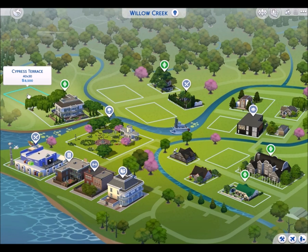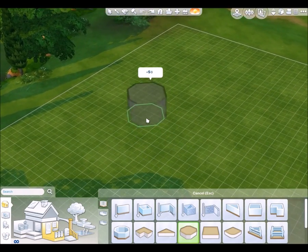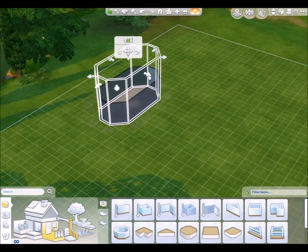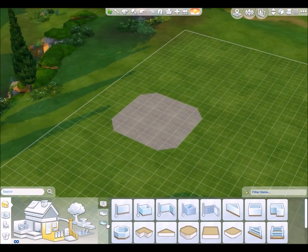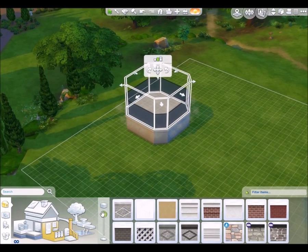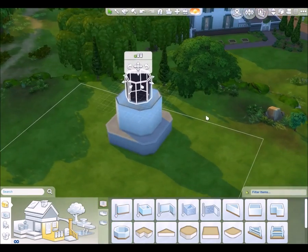I am in Willow Creek and the lot I've chosen is this one way out the back. I'm going to start with the tower part because I think that's the coolest bit really. So let's have a deck that's roughly round-ish, on a massive foundation, and now we'll just go straight up.